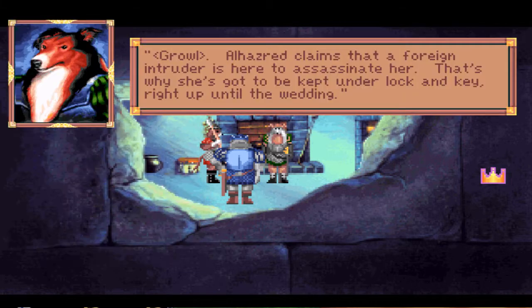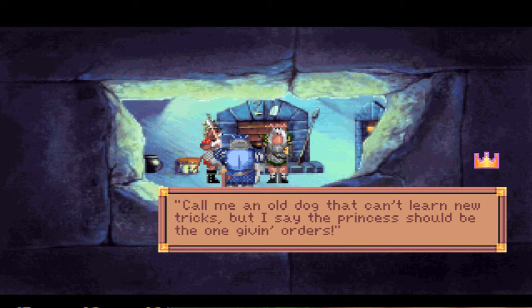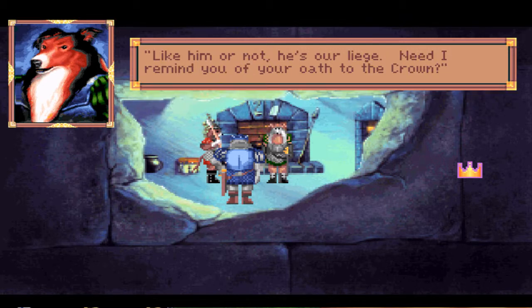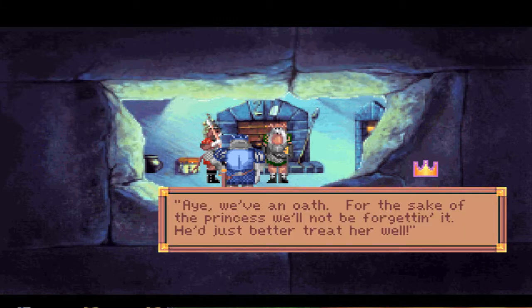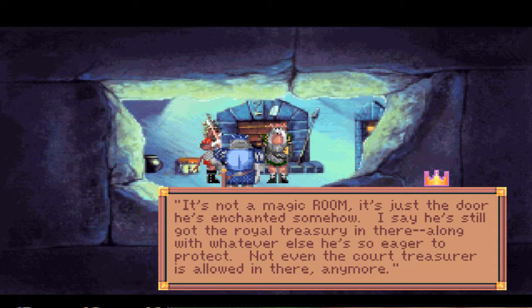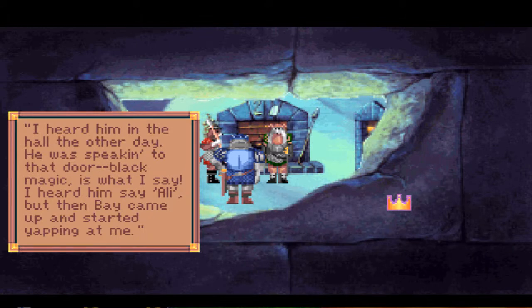That guard doesn't sound like the others — he doesn't have a dog voice. 'That's why she's got to be kept under lock and key right up until the wedding. Call me an old dog that can't learn new tricks, but I say the princess should have a say.' 'The death of Kasima's mourning — tonight the wedding will seal it and there's nothing we can do about it. He's our liege; need I remind you of your oath to the crown?' It's black magic — there's something going on with that door and the royal treasury.